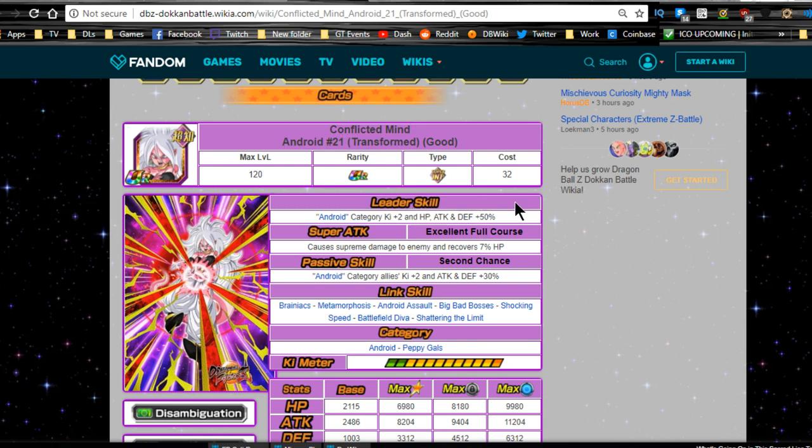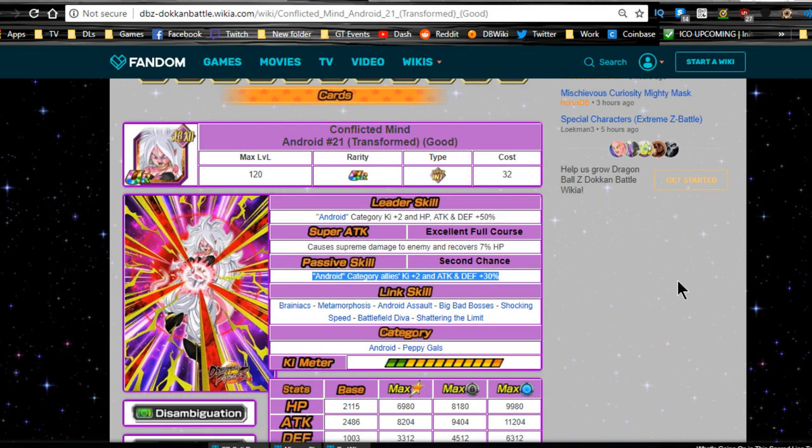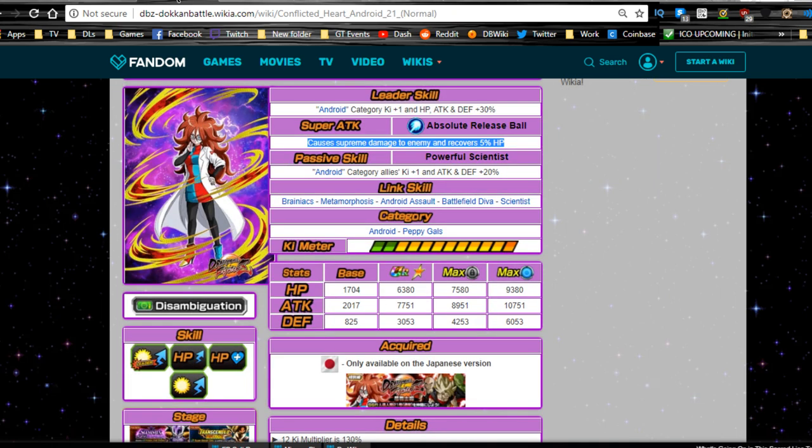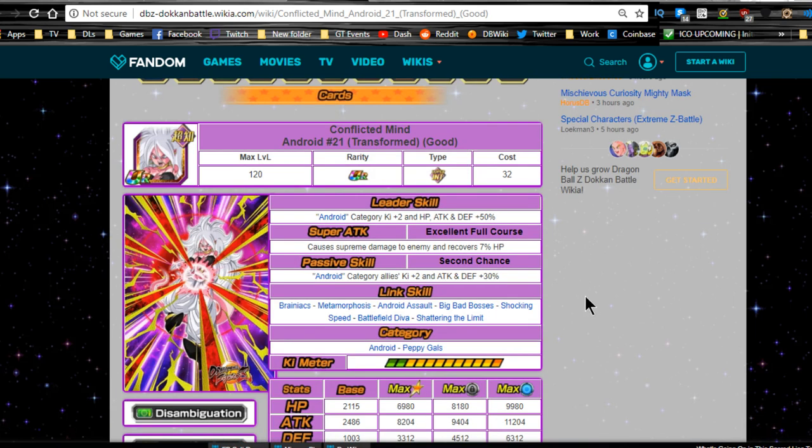The Dokkan awakened form is Conflicted Mind Android 21 Transformed. Her leader ability is Android category Ki plus two, HP, attack, and defense plus 50% - not great but usable for Android category teams. Super attack is Excellent Full Course - supreme damage and recovers 7% HP. Passive skill is Second Chance - Android category allies Ki plus two, attack and defense plus 30%. She gained Big Bad Bosses and Shattering the Limit in her Dokkan form. Max stats are HP 6980, attack 8204, defense 3312 with a 12 Ki multiplier of 140%.